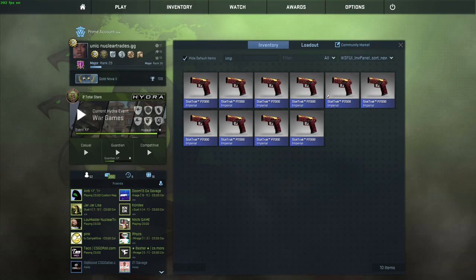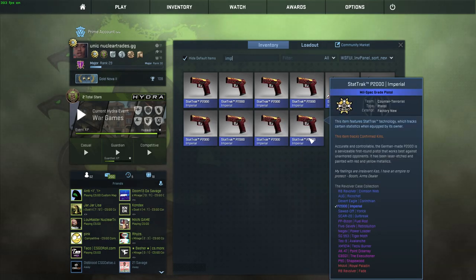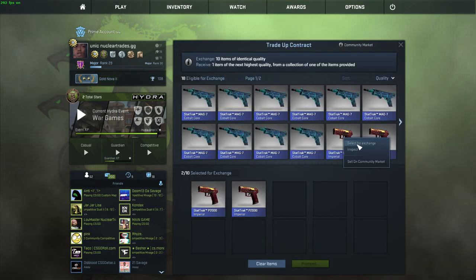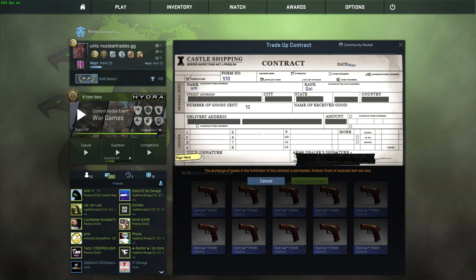One of the best trade-up contracts in this video — 10 StatTrak Factory New P250 Imperials costing about $10 on OP Skins. There's a 60% chance at profit and a 20% chance at breaking even. If we get the Tech-9 we double our money, if we get the Five-Seven we make $6-$8, and we make $15 if we get the SG Tiger Money — those are Steam prices. If we get the XM or PP Bizon we lose about $2. Prices do change a lot — you can go back to check how much they've changed.